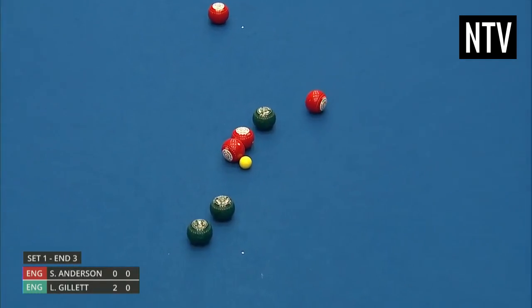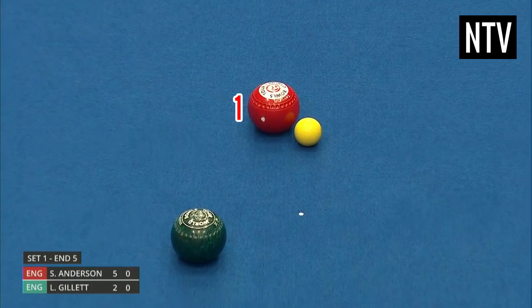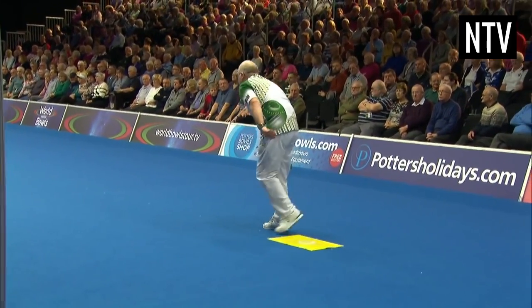In this example, red scores three points, as three of their woods are closer than the nearest opponent bowl. In this example, red only scores one point, as only one of the woods is closer to the jack than their nearest opponent bowl. Once all the woods have been bowled, the score is recorded, and this is known as an end. A new end will begin from that side, bowling in the opposite direction.